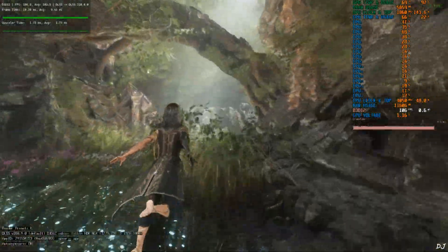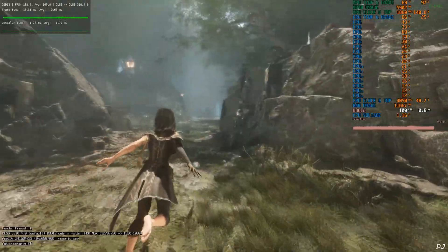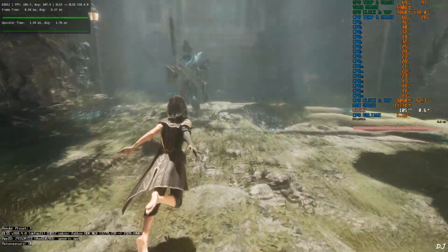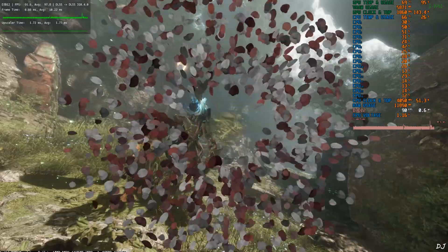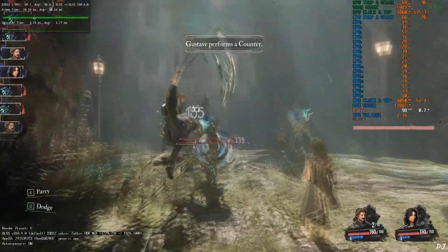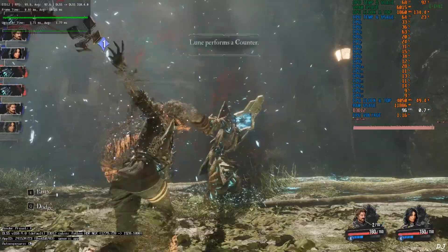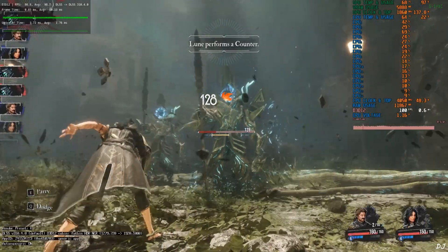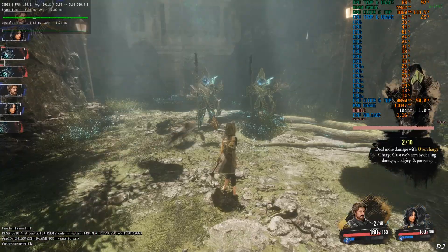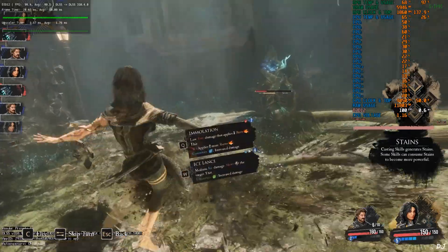I'll show some combat as well. When you enable FSR Frame Gen, you'll notice ghosting around the bottom edge of the display and flickering around shadows. Engaging in combat — latency is not a problem, base FPS is close to 60. I'll try to counter attacks — there you go, a perfect parry. Timing is the key. Close to 100 FPS during combat. I'll finish this fight using skills.